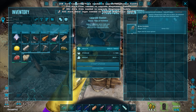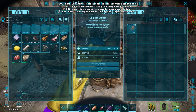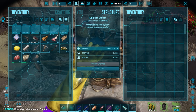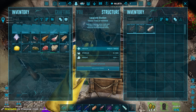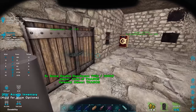The upgrade costs 250 fiber, 382 hide, and 665 metal ingots. How many metal ingots do we have? I'm kind of saving them for the industrial forge itself — 600-something. I may just wait until we have the industrial forge, because once we have it we can smelt super fast and get lots of metal back. Worth waiting.